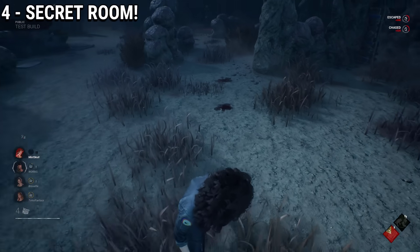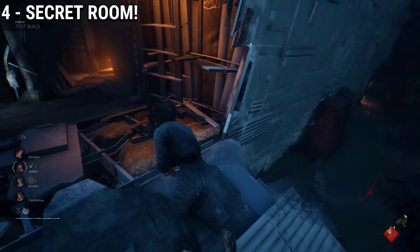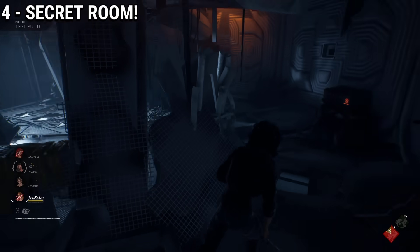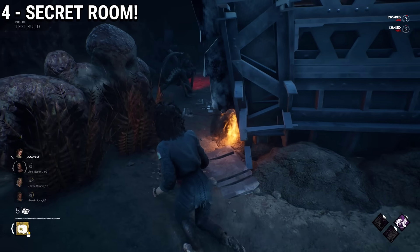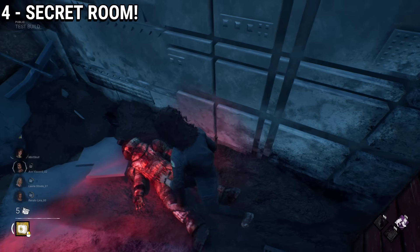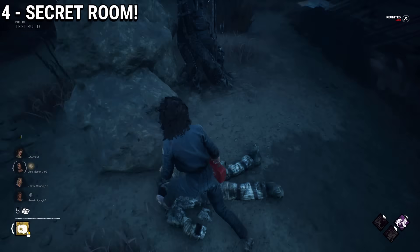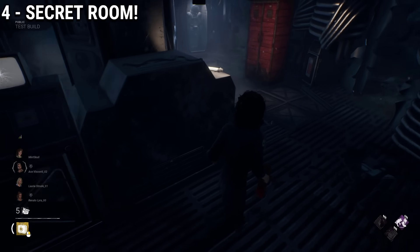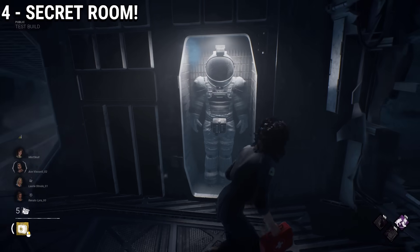Possibly the most interesting easter egg in the new map is an entirely secret room that you can access with a special item. To find this, all you have to do is find a sitting body that can randomly spawn around the map, or even not spawn at all. Sometimes the body will spawn on the left side of the Nostromo, and it might also spawn on the right side sitting on top of rocks, or on the small spaceship on the left side of the main building.